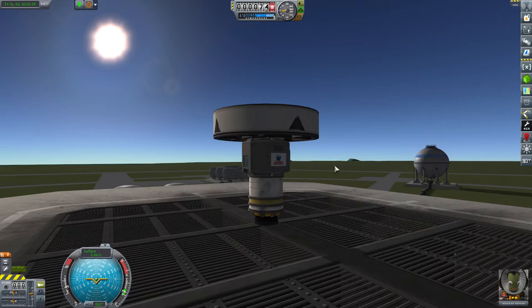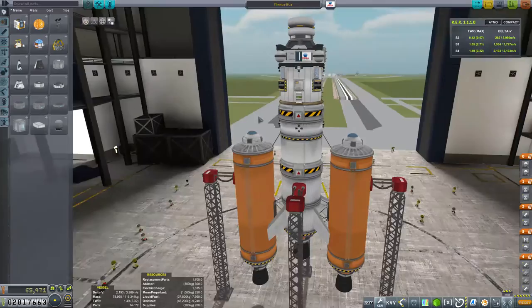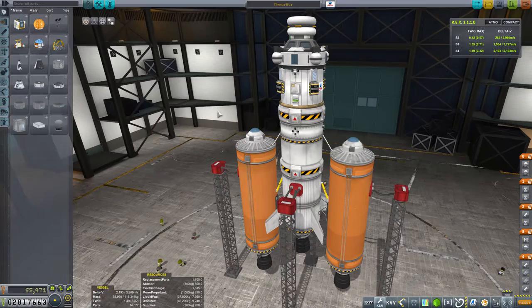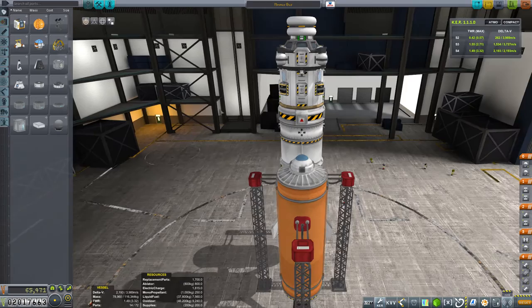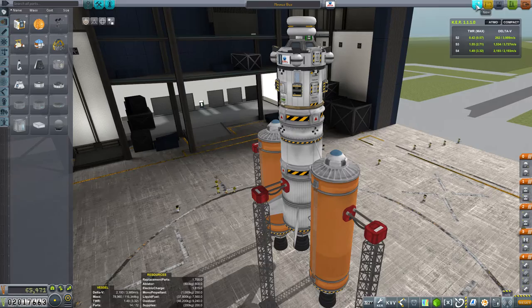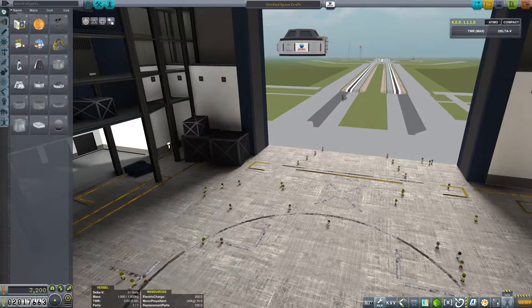Now we really do have some hard work to do: build this luxury liner to take us to the Mun. For comparison, I've brought out the Minmus Bus from the hangar - this is what took our heroic Kerbals to Minmus not so long ago. It's perfectly functional and would do the job of getting to the Mun, but it is a bit stark - not exactly a luxury transport. We want something better that would take quite a few more Kerbals anywhere within the Kerbin system.